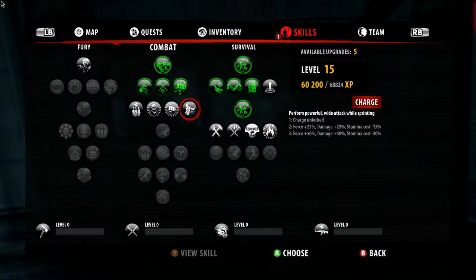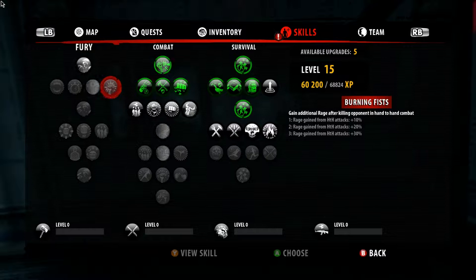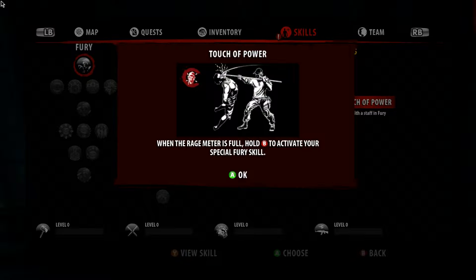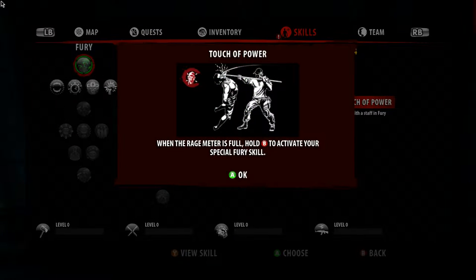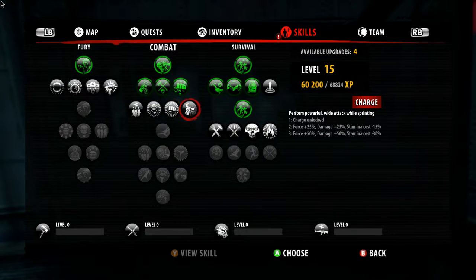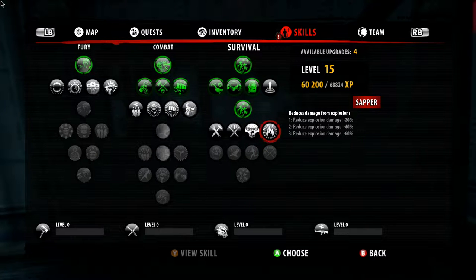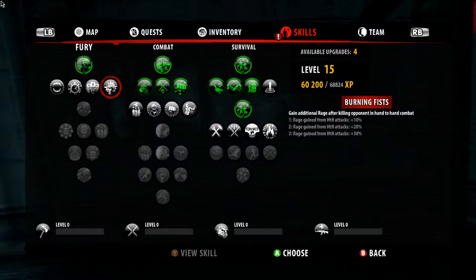Just damage with hand-to-hand weapons. How do I put this fire under control? Oh, go down here. Hold B to activate the special fury skill — okay. Killing opponents in hand-to-hand combat — I wonder if hand-to-hand means melee. Needs hand-to-hand like using your fists. That's what it means — oh, that sucks.